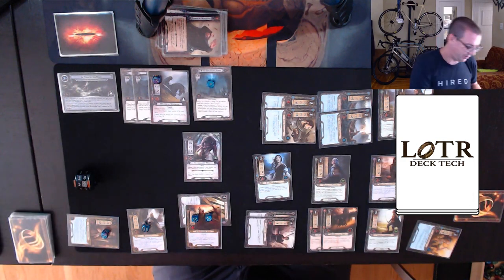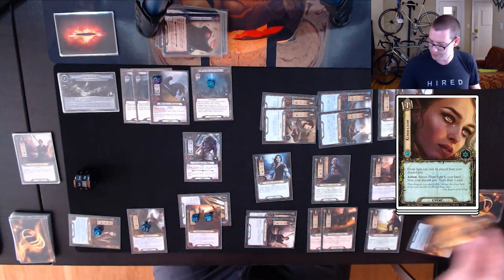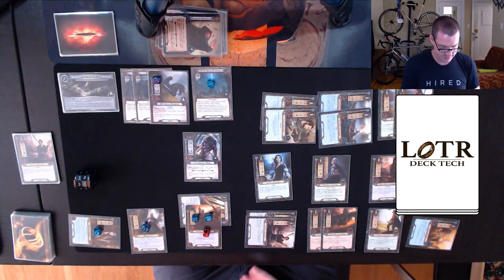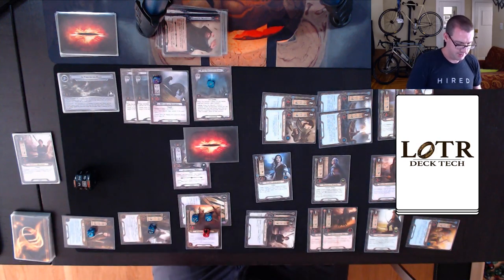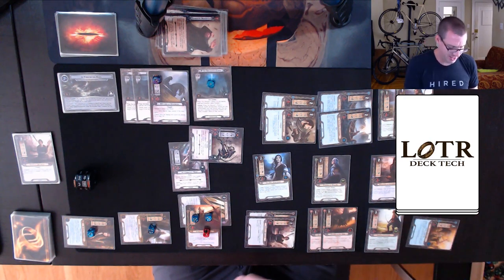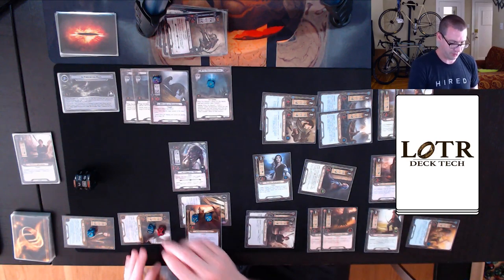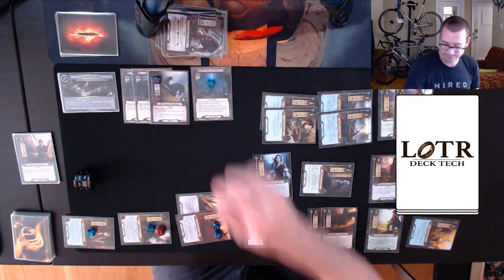Now that I'm unrestricted I can play Elven Light and draw a card. Necromancer's Warg does one damage to a character — I'll put it on Hyrluin. The Warg gets a shadow effect: defending character does not count its defense, which I forgot was in here. Two damage comes through. I'll heal one off with Warden of Healing, and it only takes three attack to kill the Warg.